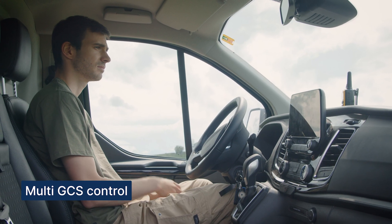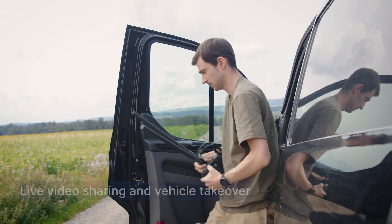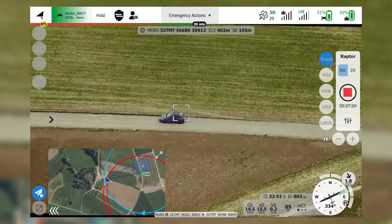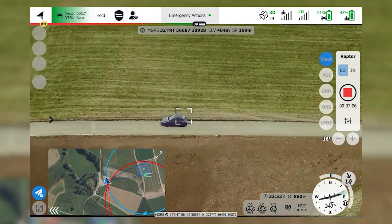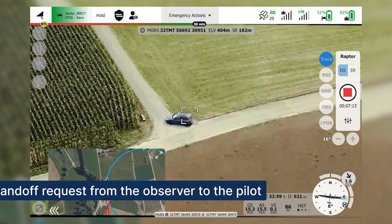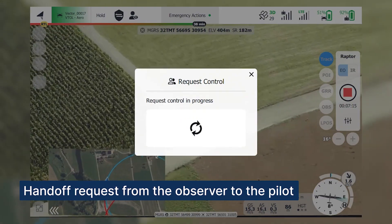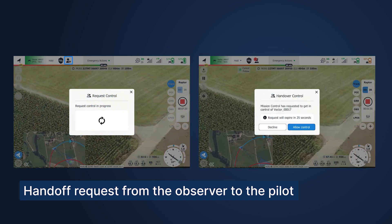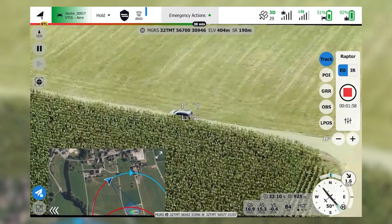Squad 2, this is Squad 1. Target movement detected — target is now approaching the edge of the port. Take over control of the vehicle. Over. A second ground control station can connect to the vehicle and it will be an observer. It receives video and telemetry but doesn't have any control over the vehicle. If the observer wishes to take control, it can make a request to the pilot. The pilot has the option to accept or deny the handoff request. In this scenario, the pilot accepts the request — the observer becomes the pilot and has full control over the vehicle and the payload.